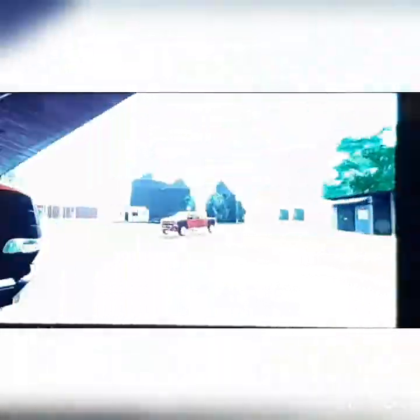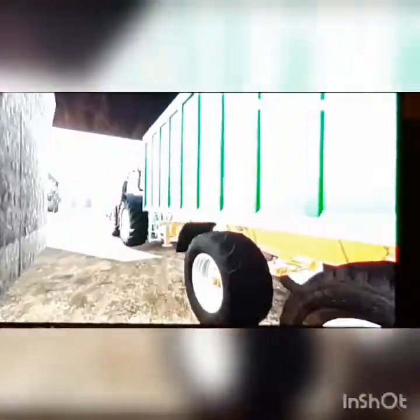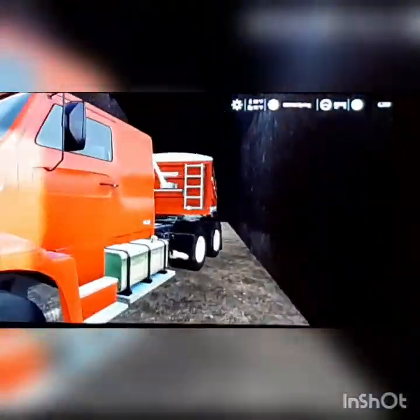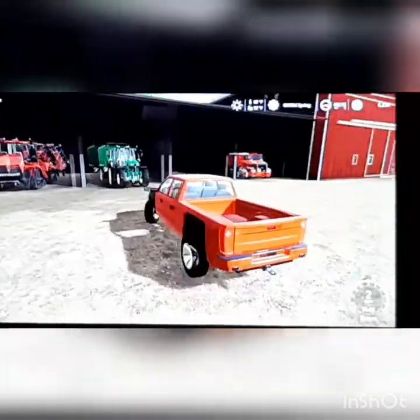Back here we got a Vertistat planter for corn, soybeans, and other stuff. Over here we got a 6320 50-horsepower tractor — this might get changed, I'm not sure yet. I'll just have a feed mixer or a silo mix it for me, so nothing in there yet. This truck also might change — it is an L10 Intercooler 3010 with the Demco. If you're on console, you might want to get this because it can hold around 10,000 liters or so. And that's basically the farm setup so far.